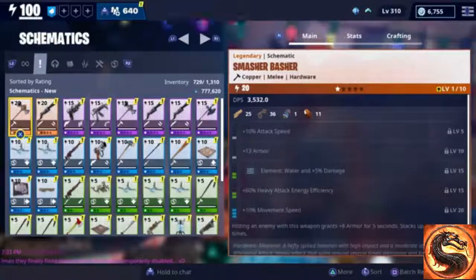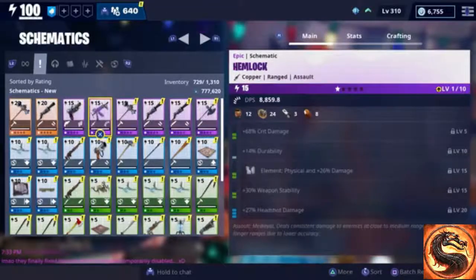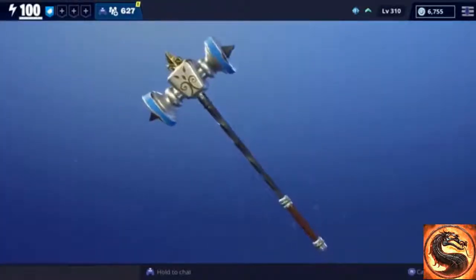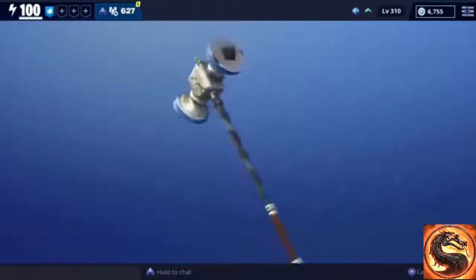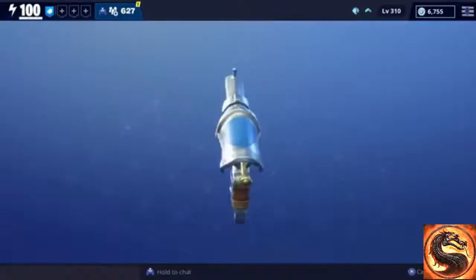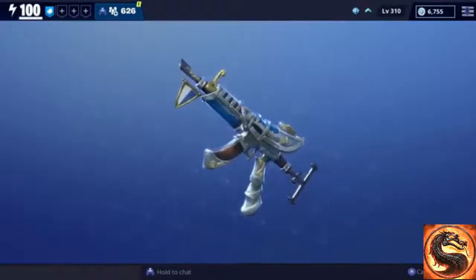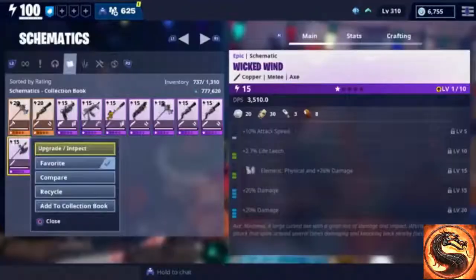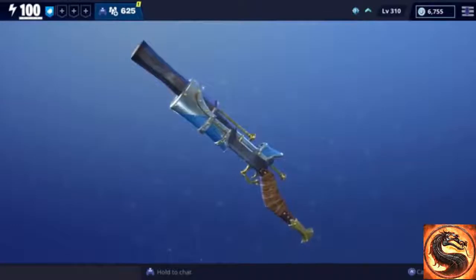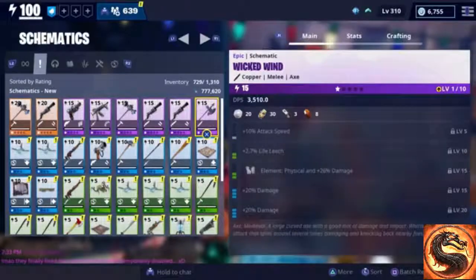We got a legendary Smasher Basher, the new legendary shotgun, the epic version of the pistol, the Hemlock, another Smasher Basher and shotgun, as well as the Wicked Wind. Here's what the new Smasher Basher looks like — definitely looking forward to trying this one out. Here's the new Basilisk pistol, the new Hemlock assault rifle, the Wicked Wind axe, and the new shotgun — I think this one looks pretty cool too.